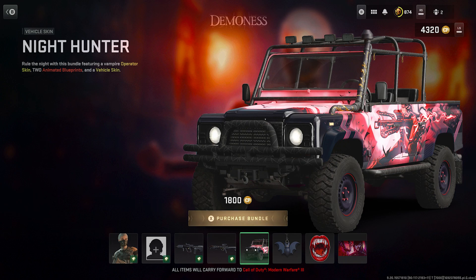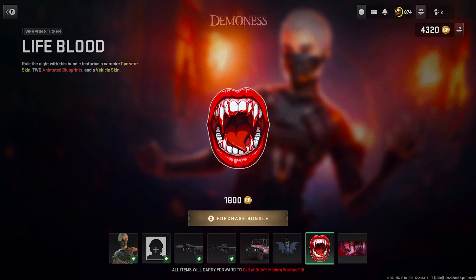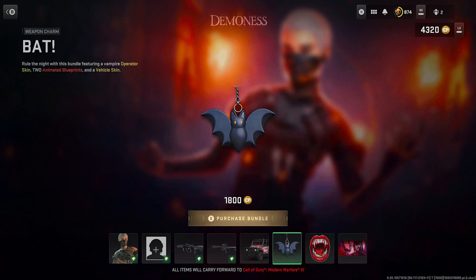We do have the Nighthunter Vehicle skin — it looks pretty good. I like the color and the little design art on it. We have a Bat Weapon Charm. The last two things are the weapon sticker Lifeblood and the Human Hunter loading screen. Yeah, both blueprints have the animated look to them.